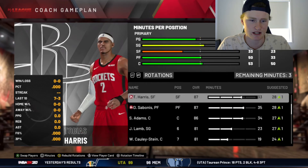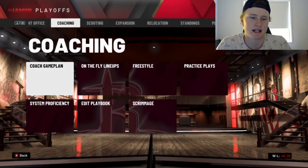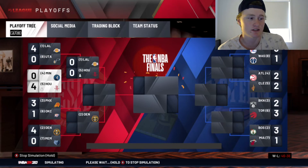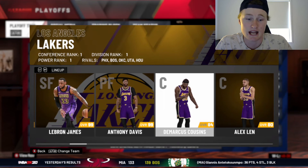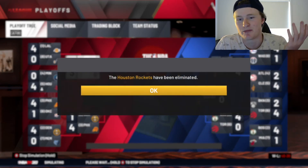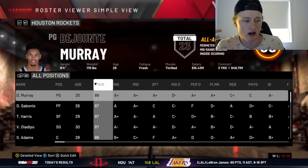In the playoffs, we set up a rotation with Oladipo and DeJounte getting heavy minutes. We're up against the four-seeded Timberwolves and we sweep past them 3-0. Then we're taking on the one-seeded Lakers, who still have LeBron, Anthony Davis, and Demarcus. We go up 3-2 but end up losing in seven. We managed to push the Lakers to seven games, which is absolutely amazing, but we weren't able to get the win. DeJounte Murray had the highest overall at 89. I tried my best and got really close.